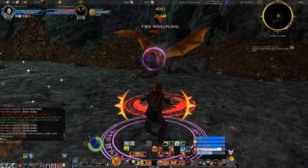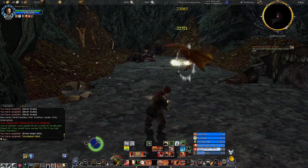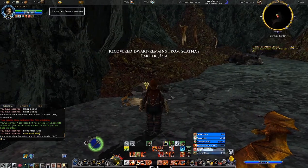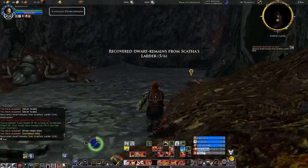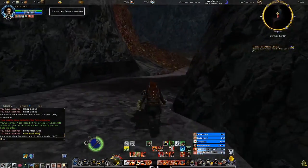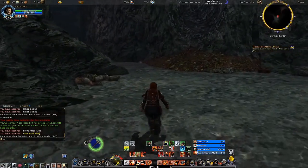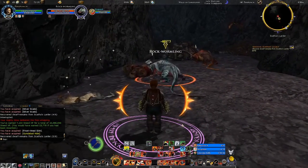You want to interrupt me? I can punch you. I think I got five of six. Looks like all you have to do is find dwarf remains, and of course having to kill many Wyrm and Drake in order to get to them.